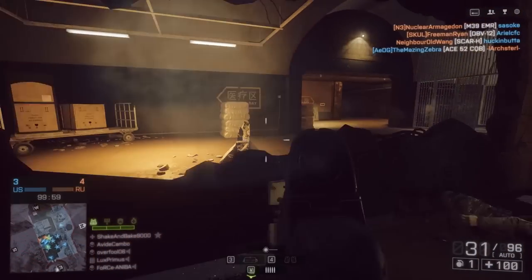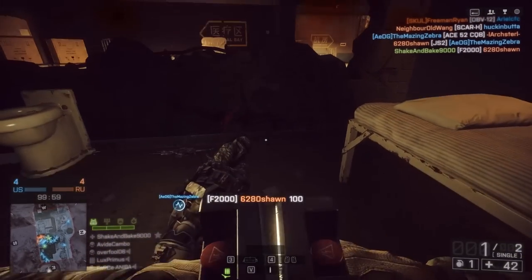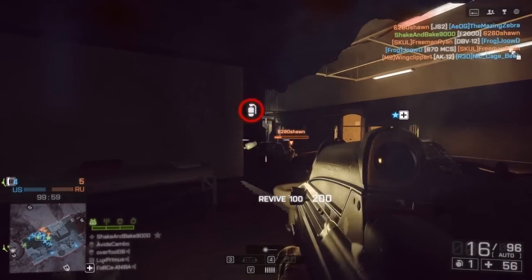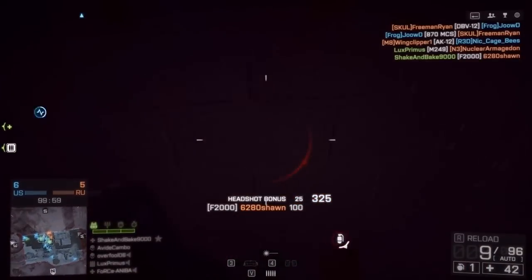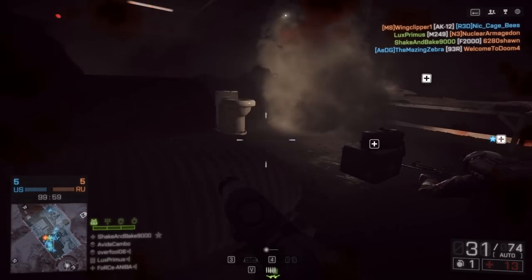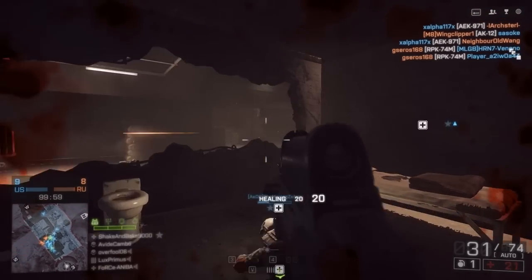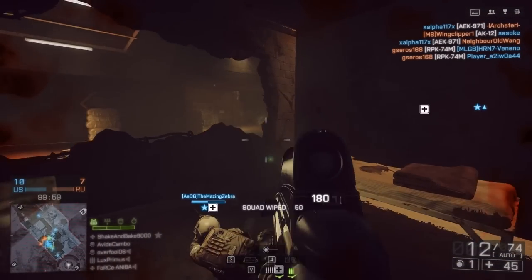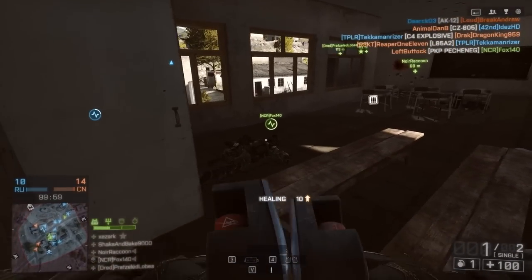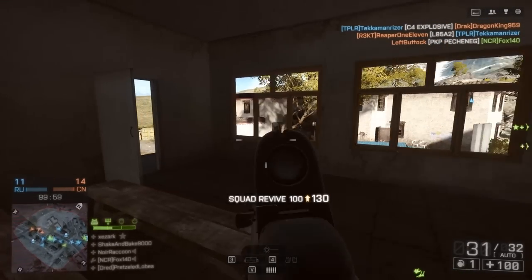Now that I've switched over to a map like Operation Locker, where mortars and UCAVs are not as big of an issue, you'll see that I've kind of transitioned to a little bit more of a campy game style. That's simply because I just can't really be too aggressive with this gun — I'm going to get about two kills per mag in CQB, then switch to a sidearm, and then I'm pretty much dead. I'm all about longevity in this game. If you're going to make a push, you want it to succeed — you don't want to just run in there, get a few kills, and then die.